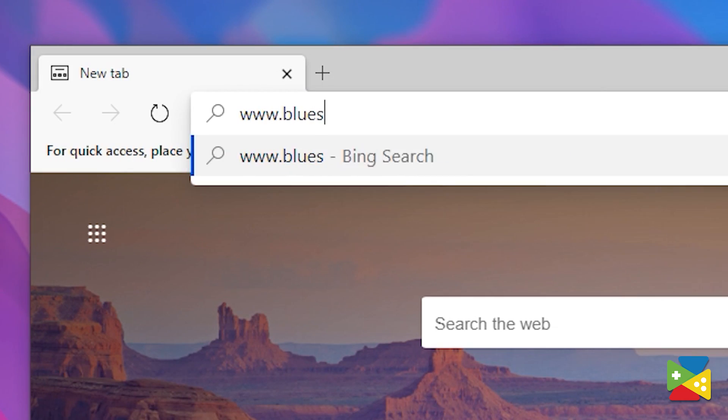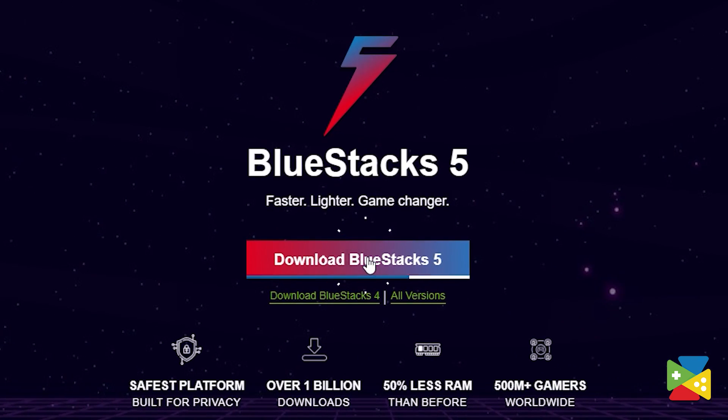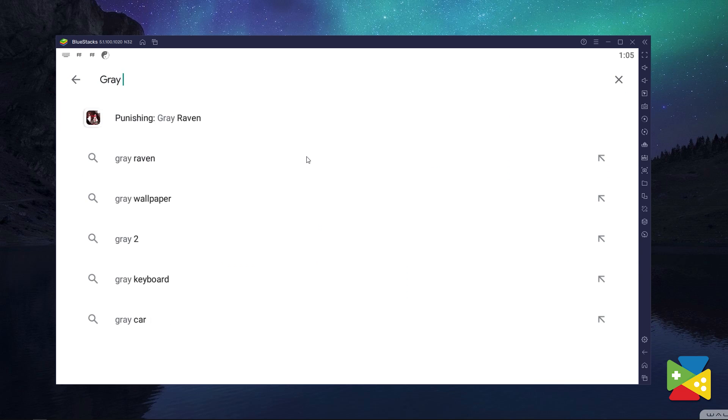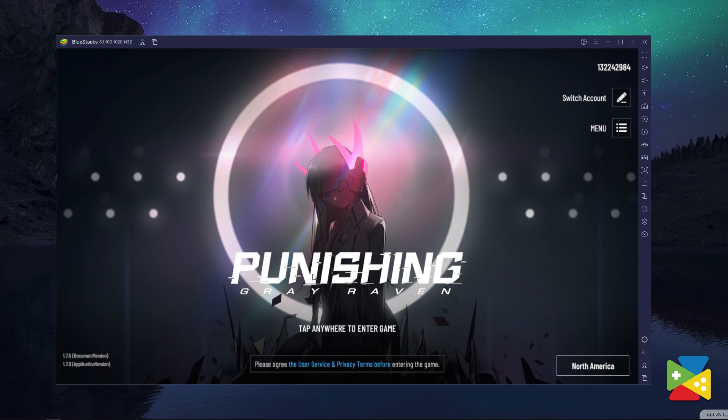When it comes to playing your favorite mobile games, there is no better way than to use BlueStacks. To install and play Punishing Grey Raven, firstly head out to the BlueStacks official website to download and install the latest BlueStacks 5 version on your PC. Once you're done installing, open the app and then proceed to the Play Store and look for Punishing Grey Raven in the search bar on the top. Now click on Install, just like you would on your regular phone. Once the installation is finished, the icon will pop up in the home screen. Just click on it and start playing.